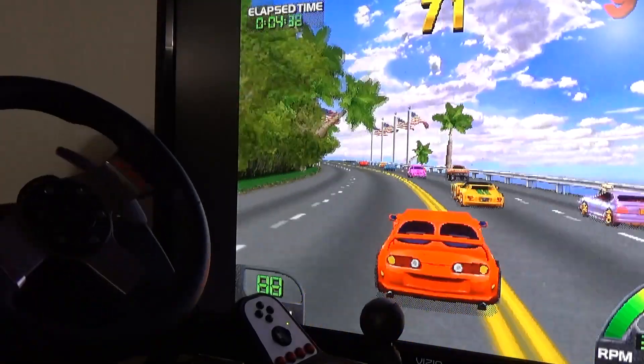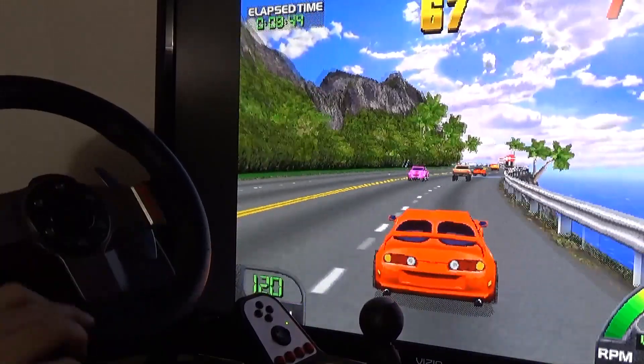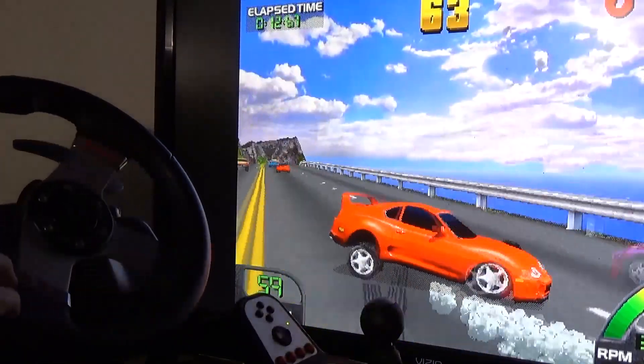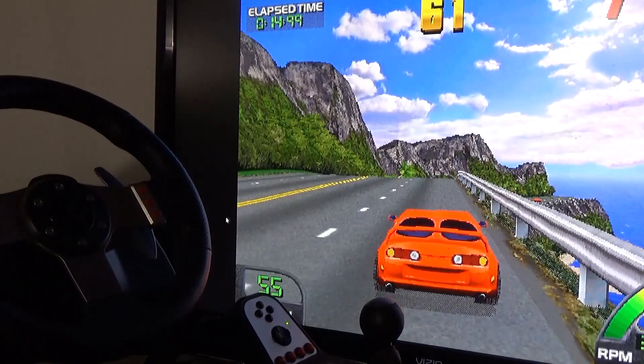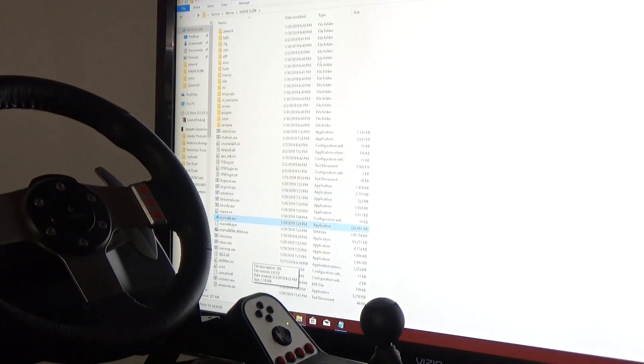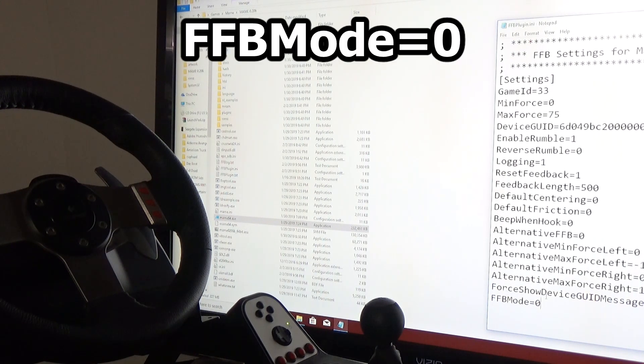In my previous video, you might have noticed that Cruisin' World didn't really have strong force feedback. You can still see it here — it works, but it just isn't very pronounced. So I'm going to show you something you can do to increase it. Go out of MAME and go into the file FFB Plugin.ini. At the bottom, you'll see something that says FFB mode equals 0. Change that to 1 instead of 0 and save it.